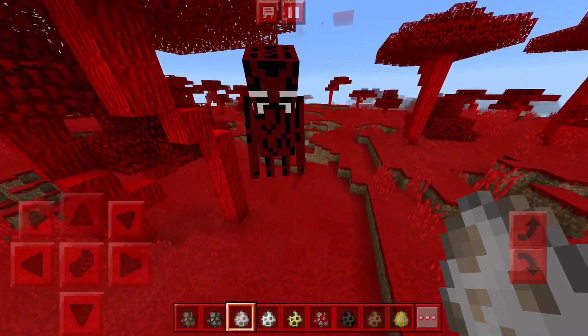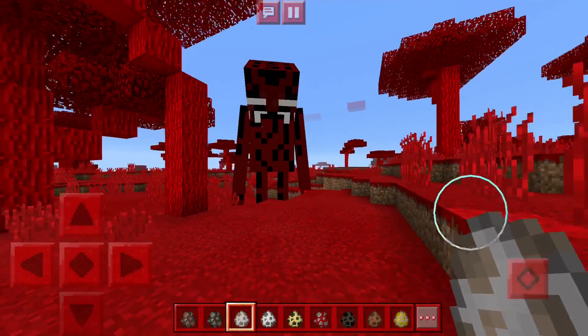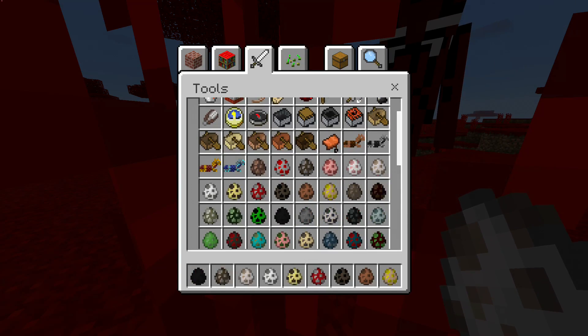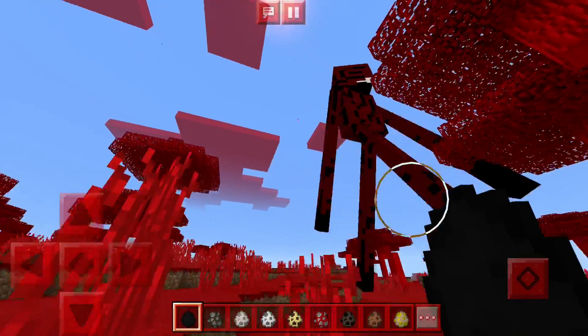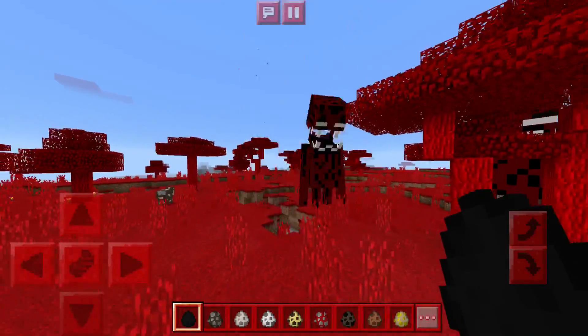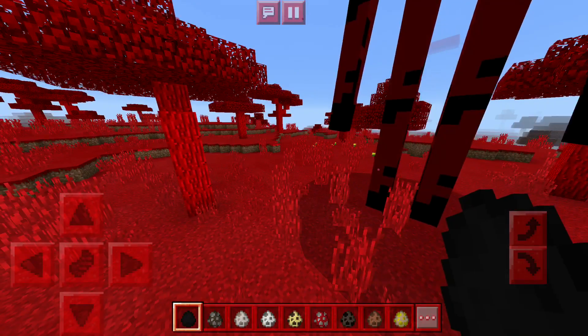That enderman is going crazy and is stuck. You do not want to run into that dude. Let's spawn him naturally. There he is — oh, he is tall! He wants to kill us even though we're in creative. He just wants to kill us no matter what.